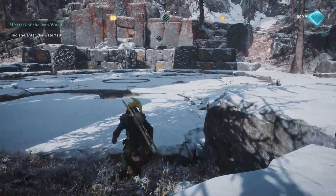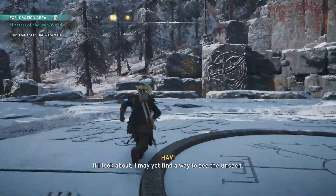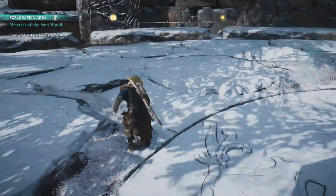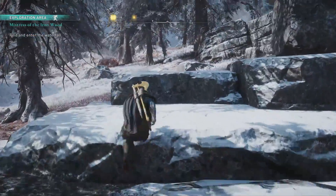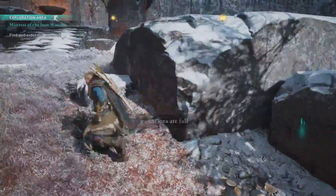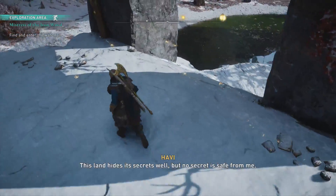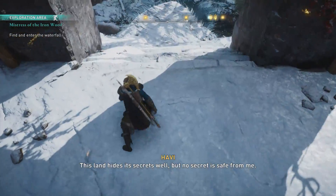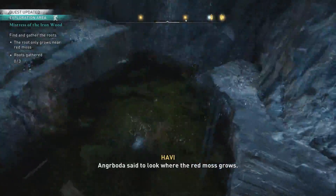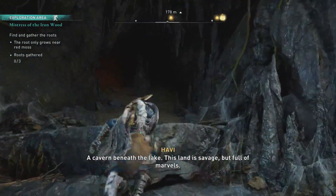All right, we're at the waterfall. 'The waterfall should be nearby, but I see no sign of it. If I look about, I may yet find a way to see the unseen.' Let's go to higher ground. 'This land hides its secrets well, but no secret is safe from me. That is magic.' All right, so let's go and find these roots.